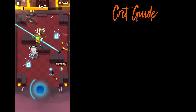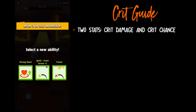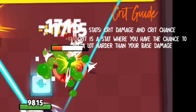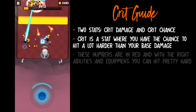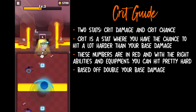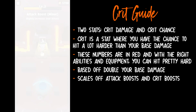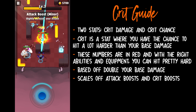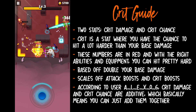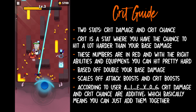Let's talk about crit. There are two stats: crit damage and crit chance. Crit is a stat where you have a chance to hit a lot harder than your base damage. You'll see these numbers in red, and with the right abilities and equipment, you can hit pretty hard. Crit is based off double your base damage without modifiers. The crit damage will scale off attack boost and crit boost within the game. According to Reddit user alex06, crit chance and crit damage are additive. This is determined through a memory scanner which allows you to go into the game and have the exact numbers.